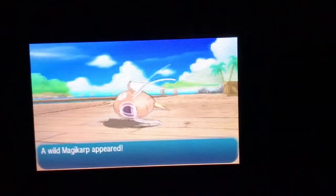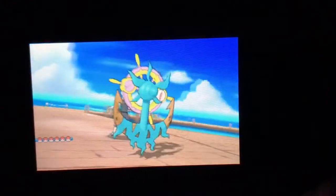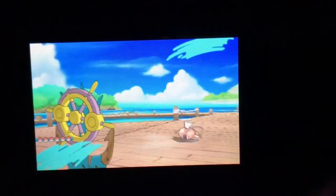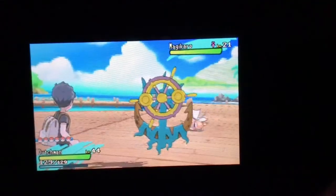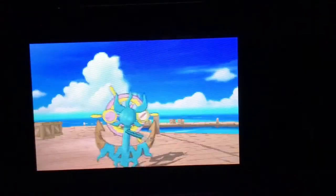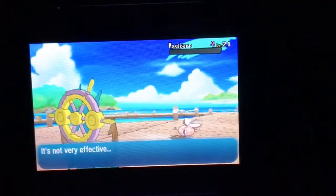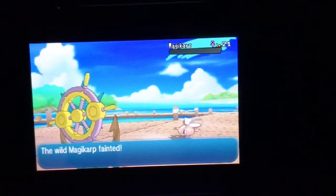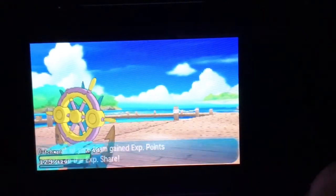It's Magikarp again, but I'm just going to show this guy off — there it is — and it knows the move Anchor Shot, which is pretty cool looking. It actually sends out a cool anchor, and it's boosted by the Steel Worker ability that this Pokémon has since it's a Steel-type move.